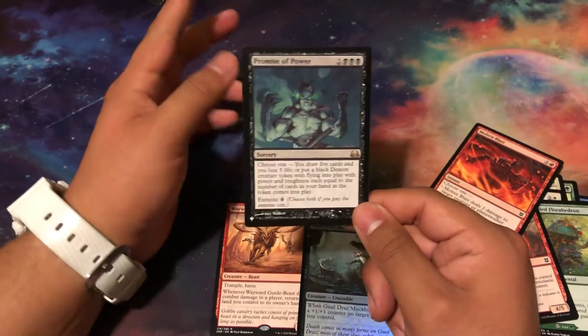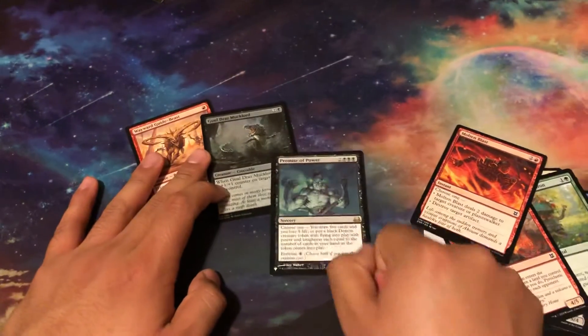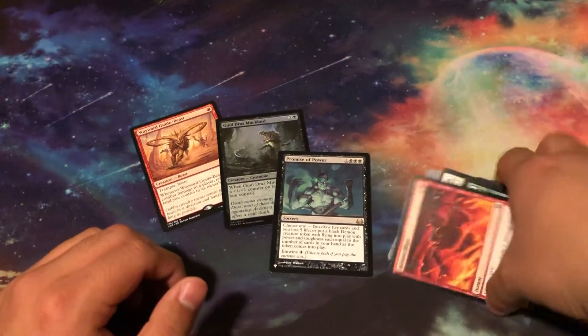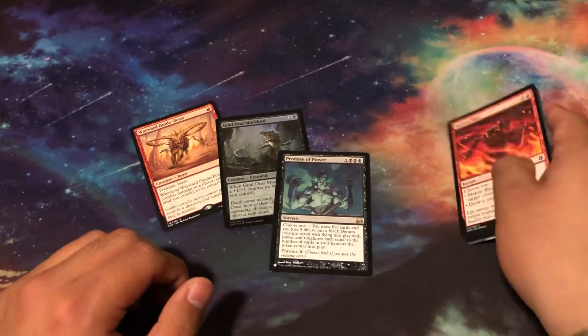From Divine versus Demonic — it's Promise of Power. Nice, not bad at all. Nice. Running crack horse packs as you may have seen — until next time.